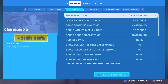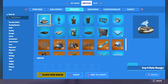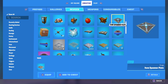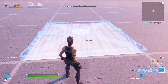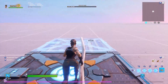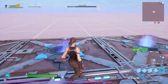So what you want to do is go to creative and you want to go to devices. And you want to get spawn pads and item spawners. You're going to put one right here, one right here, one right here — so you're going to have six of these. And then you want to put three item spawners.